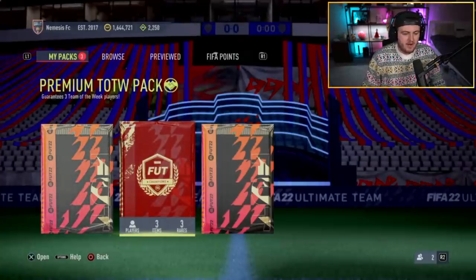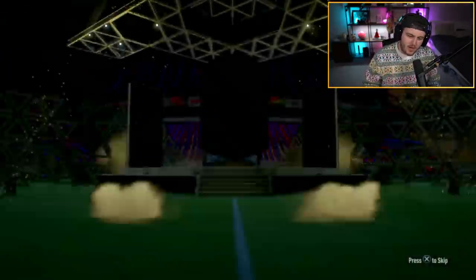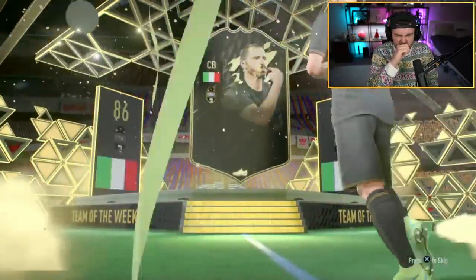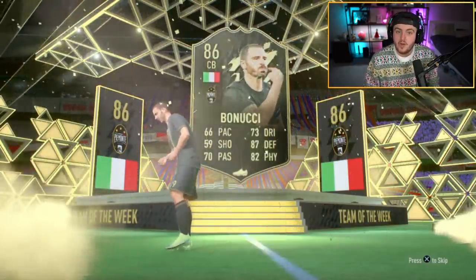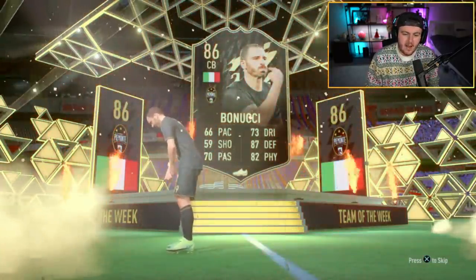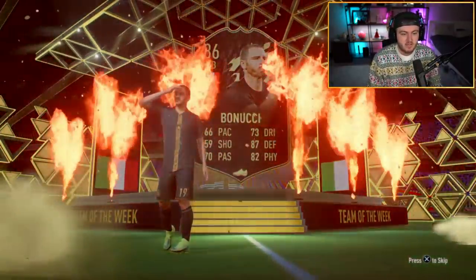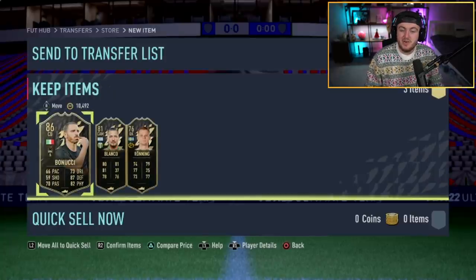We've got a premium Team of the Week pack now for Anorag. He's going to open this up and see if he can get a best of Team of the Week in this. Come on - get a best of Team of the Week. Be Brazilian, be a left wing, be Neymar, you know? I mean, 86 ain't too bad. I don't think there's anything really amazing in there that you could get, but fodder would be nice. Maybe a Trapp and a Felipe behind him, or a Barella or something. What's wrong with the Sabres today? Absolutely not.